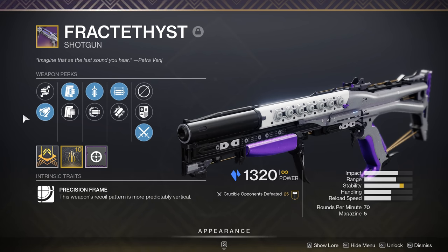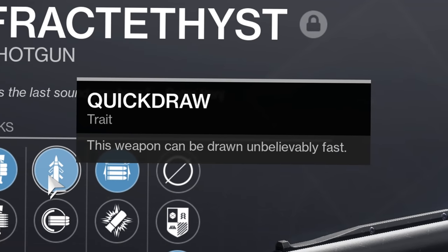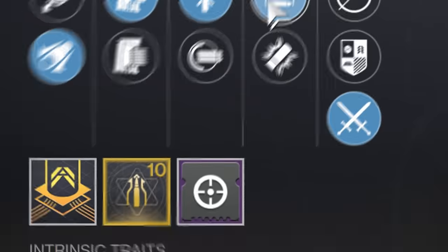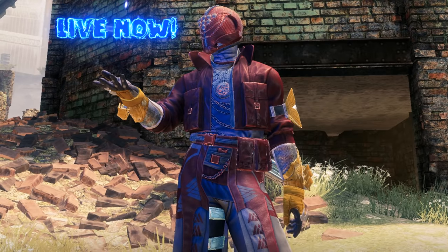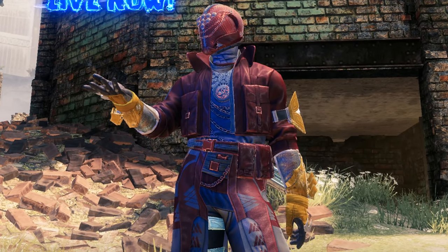As far as the perks on this one, it has Barrel Shroud, Assault Mag, Quick Draw, Opening Shot, and a Stability Masterwork. Also as a quick announcement, I am currently doing a 12-hour PVE stream with Sweatsicle to get gear on my own account.